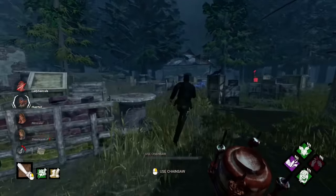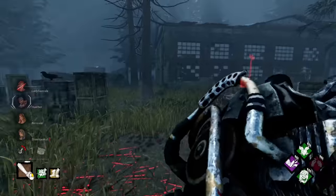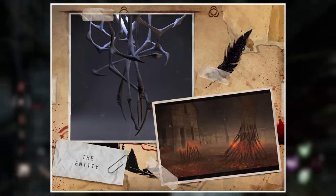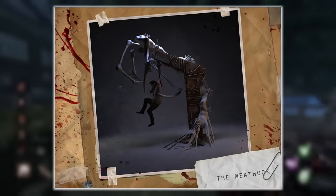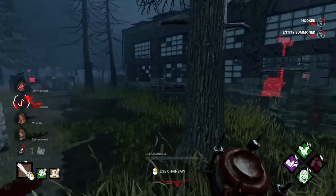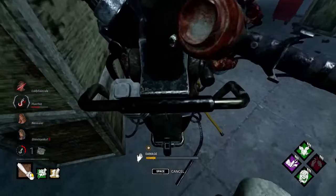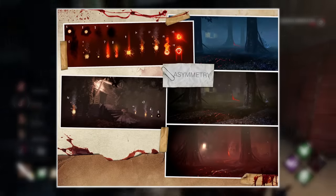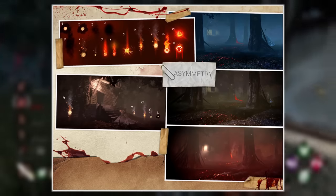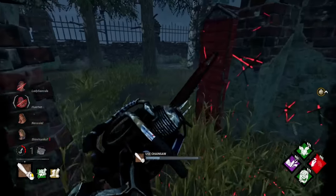Furthermore, it looks as if the Entity would have played a much bigger role overall in the trials, appearing much more frequently than just during hook stages. For example, it seems as if it would have been able to materialize itself around trees and other objects. A lot of these ideas regarding the Entity — including the in-game entity whispers discussed in my original video — were ultimately discarded, as they would've probably been too ambitious. Also, could someone tell me what these fire things represent? They're labeled as 'asymmetry' in the artbook and I have absolutely no clue what they would have been used for — perhaps some kind of currency? This is all just speculation on my part.